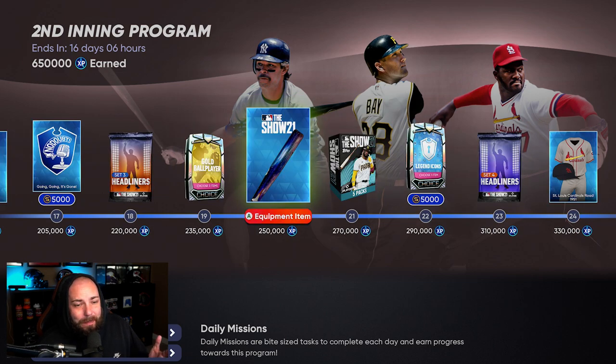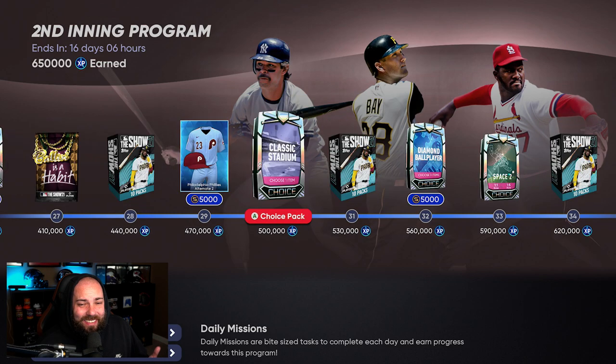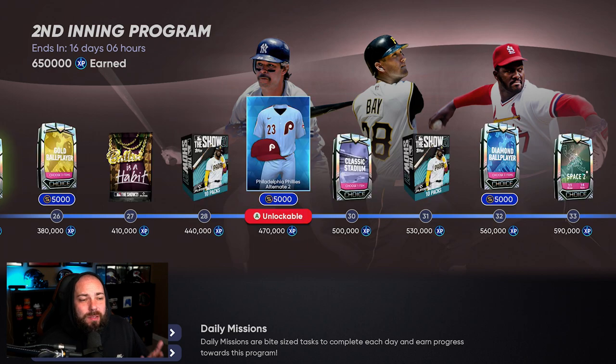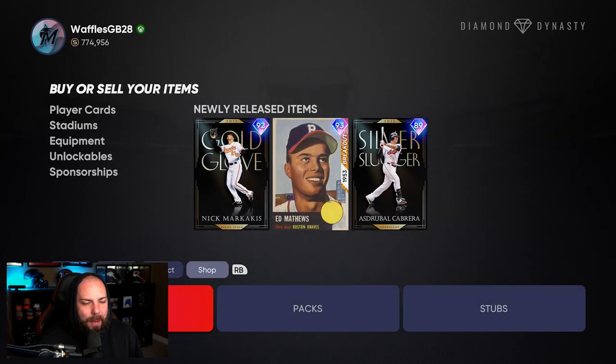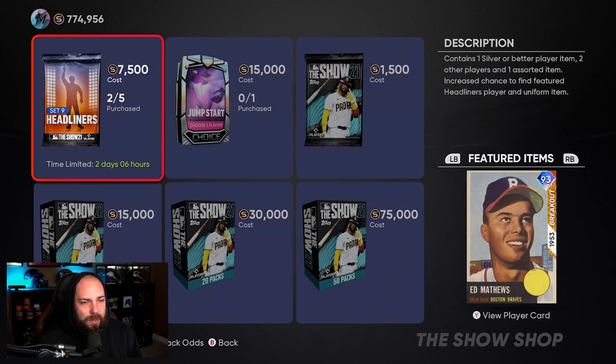Maybe this bat could hold some value, but even then, not so much. Uniforms aren't going to hold a ton of value generally, unless there happens to be some collection down the road. But because it's so specific to a team, they're dividing the number of people who would want it by roughly 30 — unless it's maybe the Red Sox or Yankees. So those things don't normally help out.